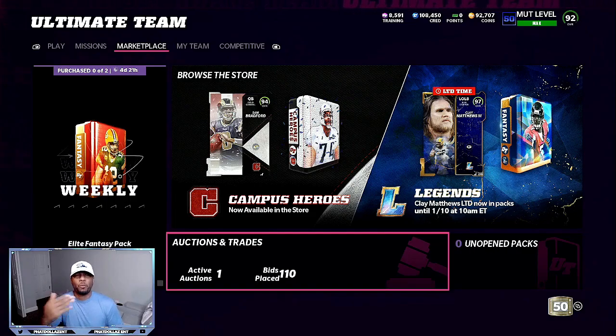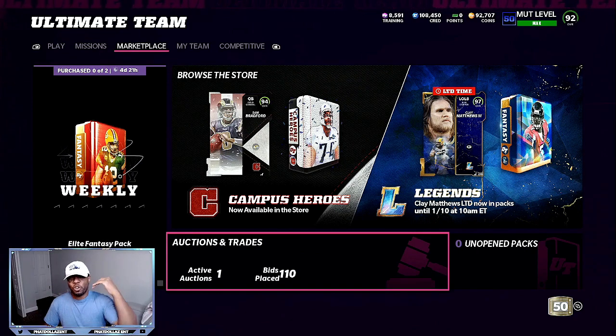If you look at my top right corner, I've been building my team from an 87 overall to a 92 overall. The coin stack is getting low, but if you want to take easy coins — 50,000, 100,000 coins — and turn that into 300 to 400,000 coins, it's very easy. There are two different methods that you can do.